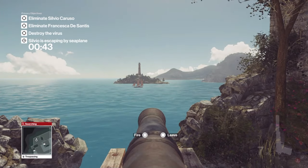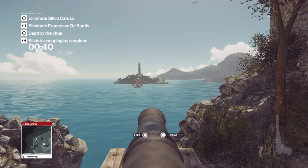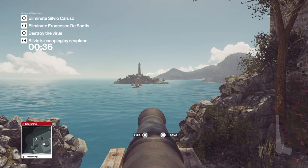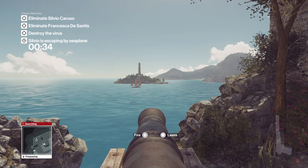We're just going to wait for the plane to come across our crosshair — well, we haven't got a crosshair, so just imagine you've got crosshairs there. And once he gets across, just blow this cannon and that will complete the Aeroplane challenge.